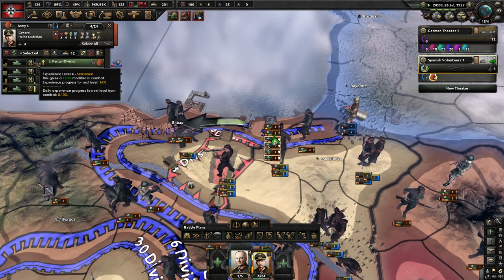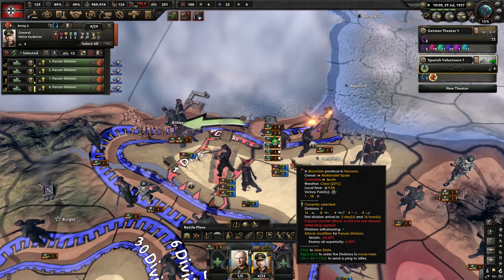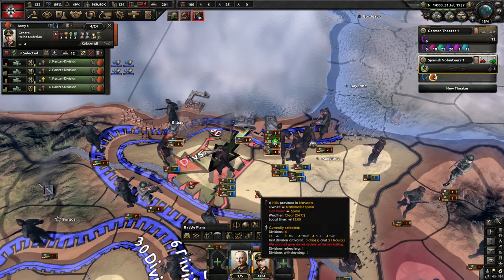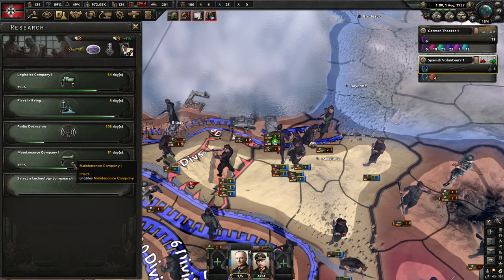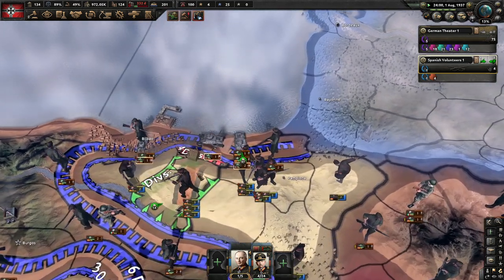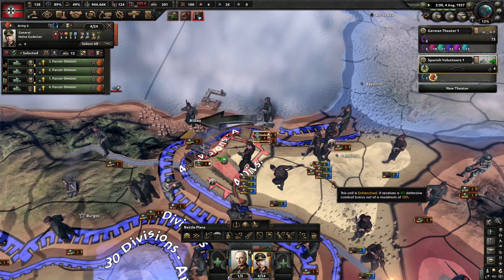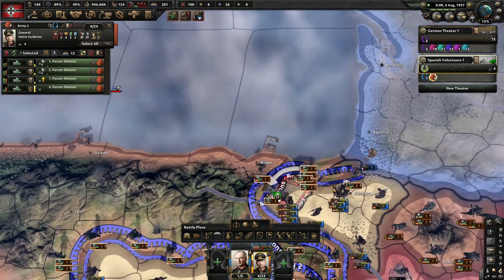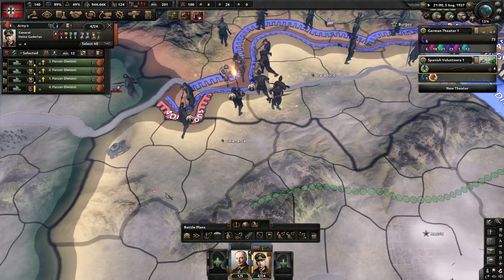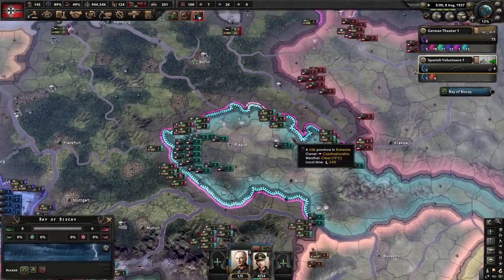Looks like we are winning here - not the best province, but let's see what we can do. There's the military police - going to put them on our cavalry. Let's get the field hospitals as well. Now we don't have the pocket anymore. I'm going to go here because there are some planes, especially over there - maybe we can encircle them. Let's try that, it'll take some time.